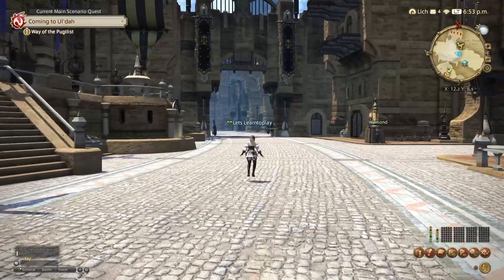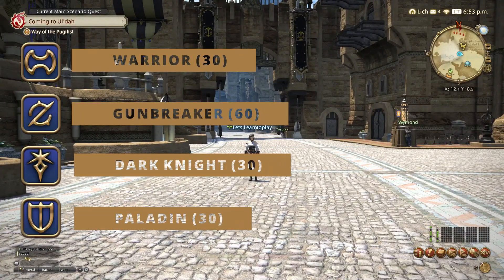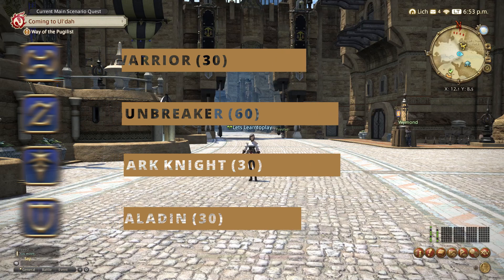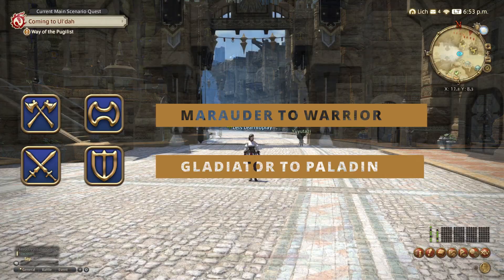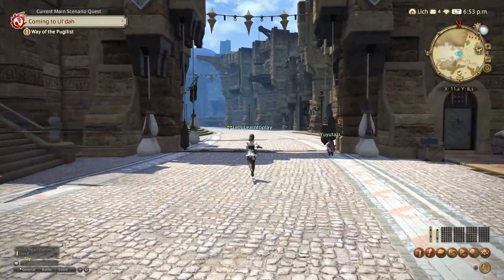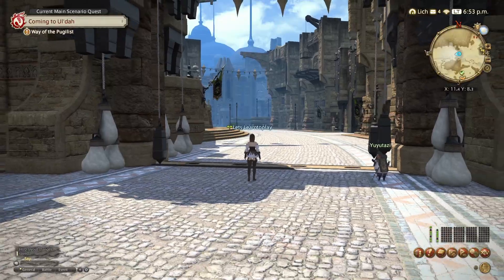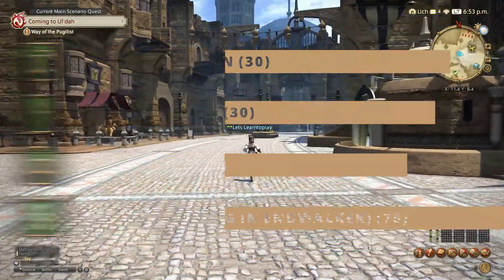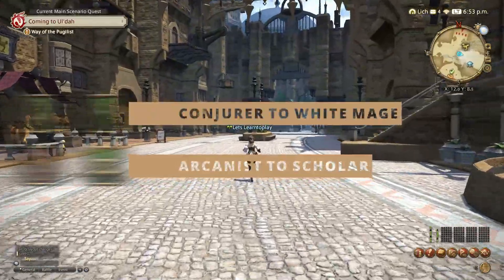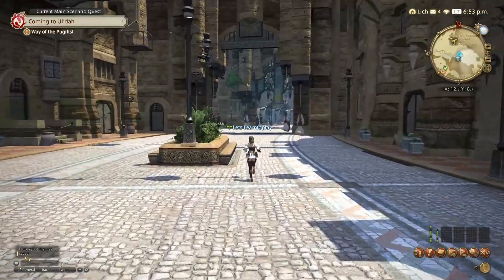The tanks available are Paladin, Warrior, Dark Knight and Gunbreaker. Marauder and Gladiator will become Warrior and Paladin respectively at level 30. Dark Knight is available at level 30 and Gunbreaker unlocks at level 60. The healer classes available are White Mage, Scholar, Astrologian and soon to be released Sage. Conjurer and Arcanist become White Mage and Scholar respectively at level 30. Astrologian is unlocked at level 30.